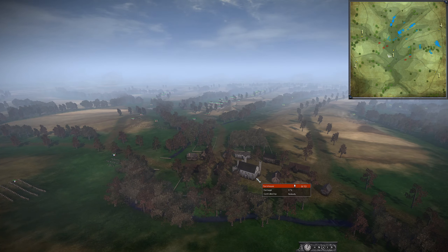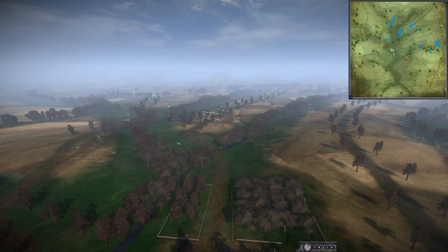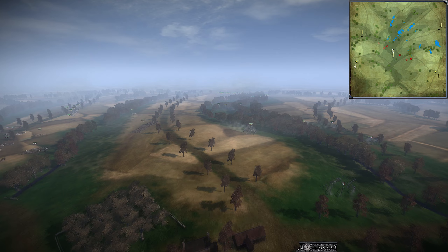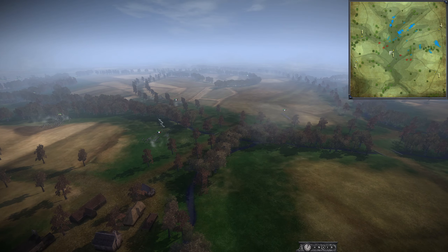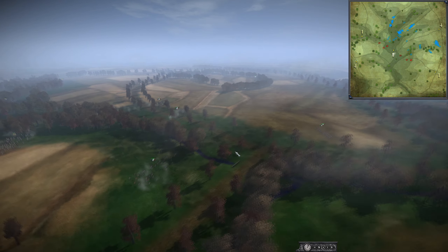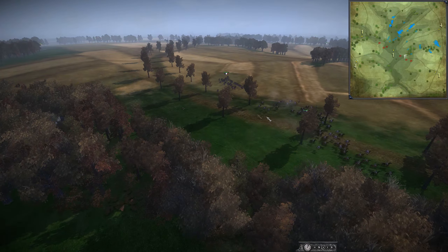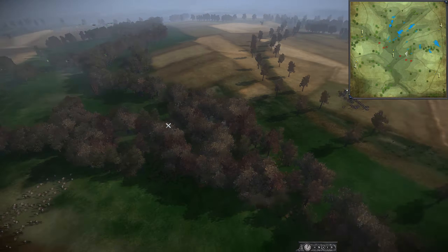On the other side, you have an 8-point Ottoman UK, a 10 Russia, a 9 Austria, and then a 7 Austria on the flank here. We have a little bit of Cav maybe running around — the Austrian Chevalier.